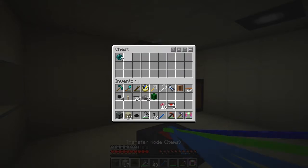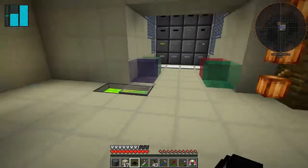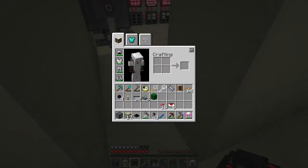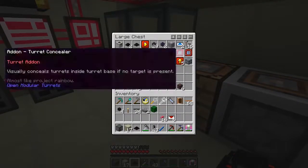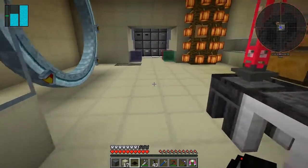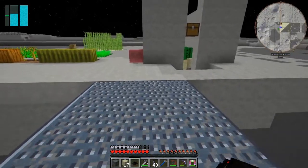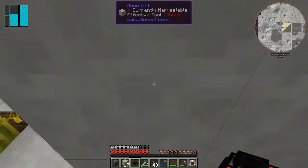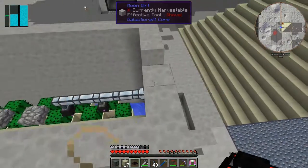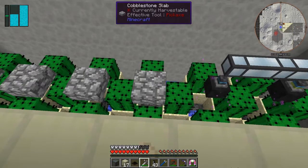Let's take one of these transfer nodes now and see if that actually works. I'd also need some transfer pipes of course, which should be in this chest here. By the way, I shouldn't be able to jump up here normally - see, I can't get up. But I can from here - it just gives me that little extra boost jump. We need to break this one down.